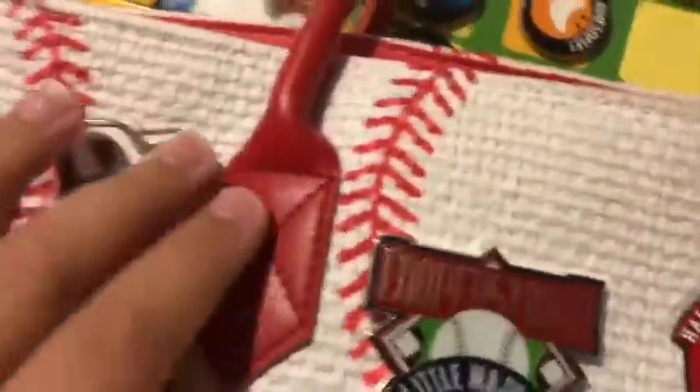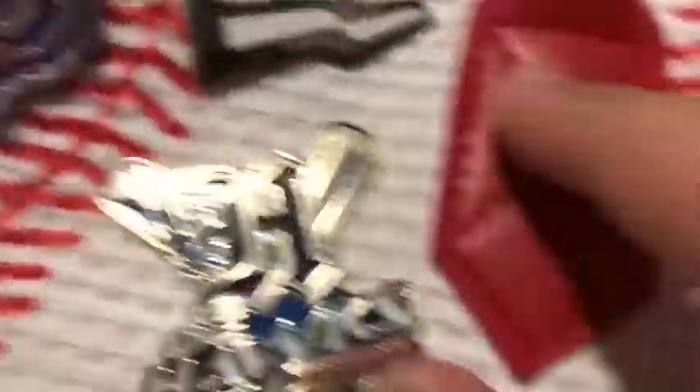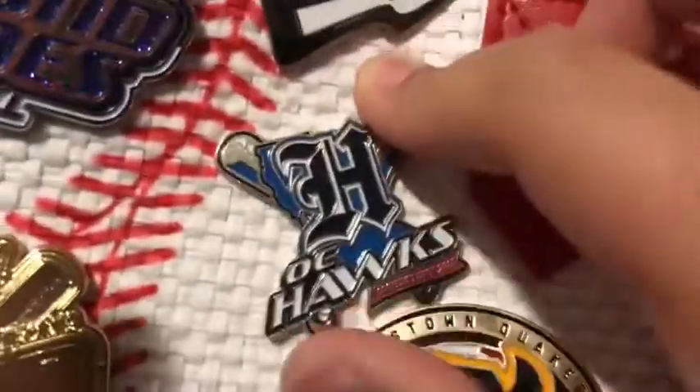Then this is New Era. You might see this logo around with sports and sports equipment and things such as that — and that's what it's from. Now this pin, the OC Hawks — I got this one from a pretty good trade.